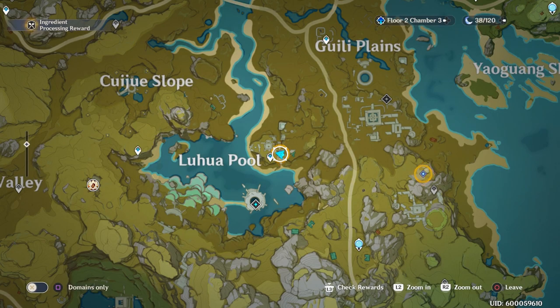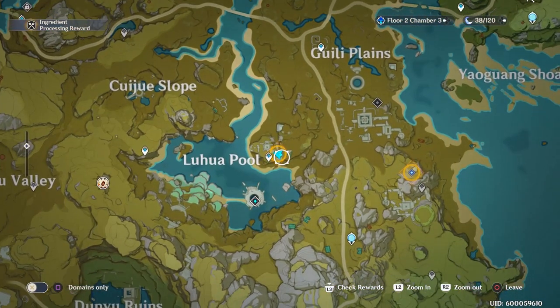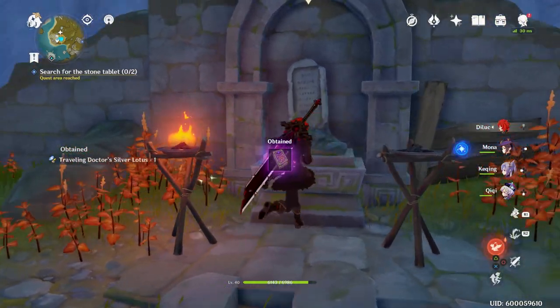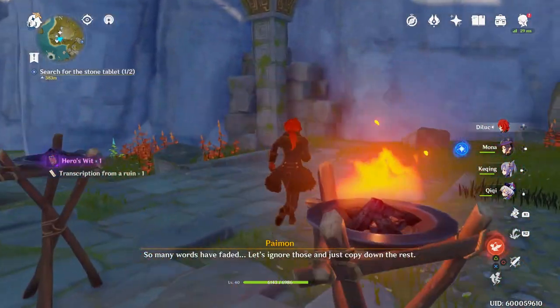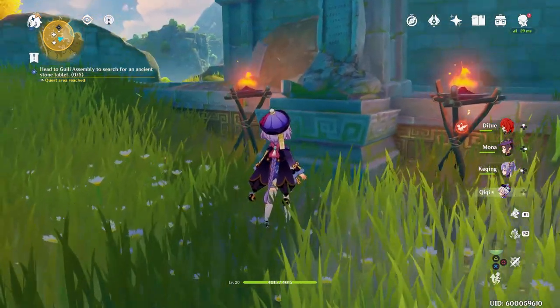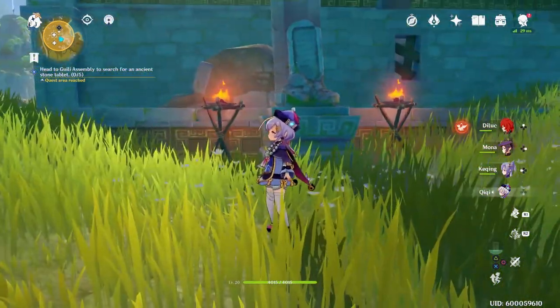This one is located here on the map. I had to do a fight here — it was a pretty serious fight, basically a mini boss. Clear them out, grab that, and make sure you get your chest and all your loot as well. Then you can finally complete this part of the quest before you jump into the next part, which is finding even more stuff.